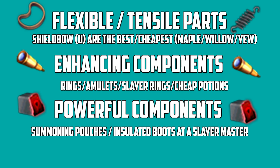Enhancing components: you get them from rings, amulets, slayer rings and some cheap potions like energy potions. Even though they've risen in price a bit they're still a good option. Slayer rings are a bit harder to come by because you have to make them yourself and you need to buy the ability from the shop. But if you do have that ability you can just make them yourself. The good thing about slayer rings is that you also get some powerful components from them as well.